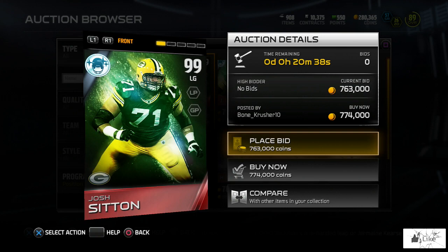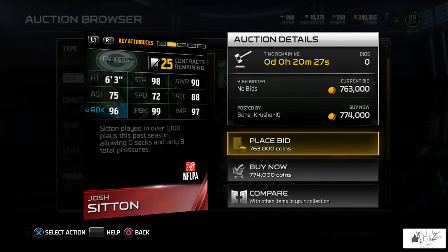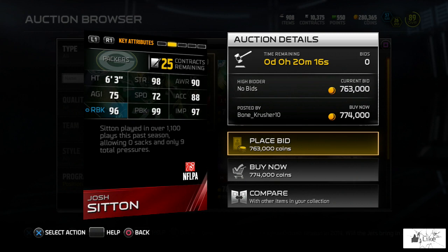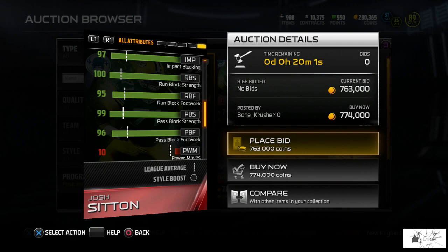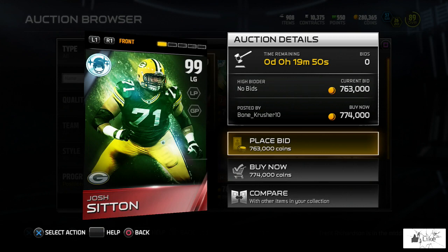It was nice of Ultimate Team to start the positional 99 rewards with two positions that didn't already have a 99. Josh Sitting has 98 strength, 96 run block, 99 pass block, and 97 impact blocking. Josh Sitting played in over 1,000 plays this past season, allowing zero sacks and only nine total pressures. He also gives plus 8 to long pass and plus 8 to ground and pound. His run block is 100 strength as well.